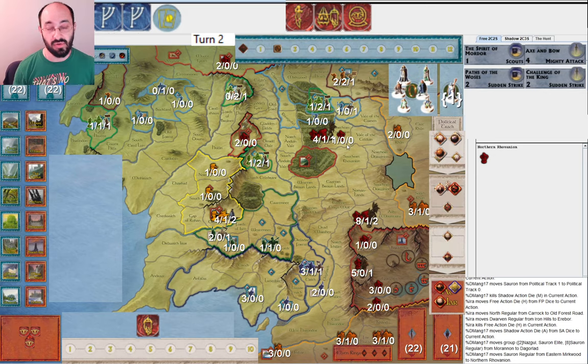I would have preferred to save Gandalf if I knew a three was going to be drawn, but I didn't know — I still think that choice was probably right and this was just a little bit of bad luck. I take all three corruption instead of using Axe and Bow because I want to save Axe and Bow against Foul Thing from the Deep — if my opponent has that, I don't want a one tile getting two or three points of corruption. Also I have Athelas, so maybe I'm going to heal three when I roll it. Now Strider is guide.